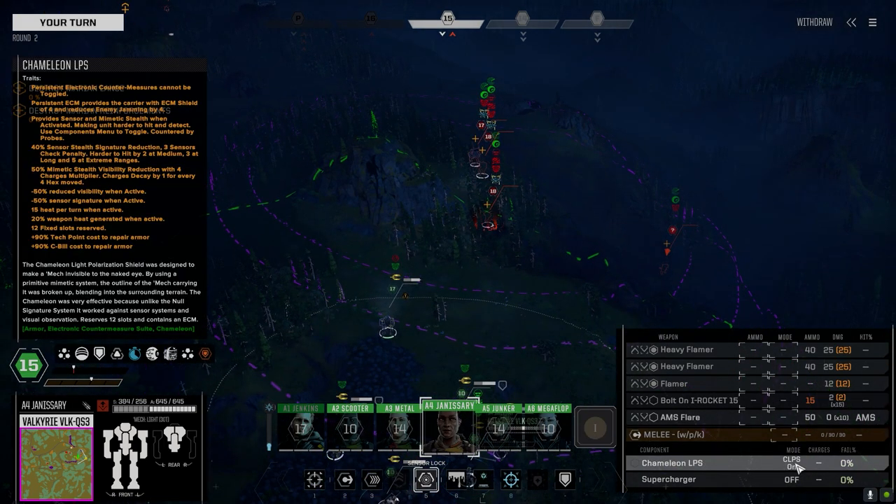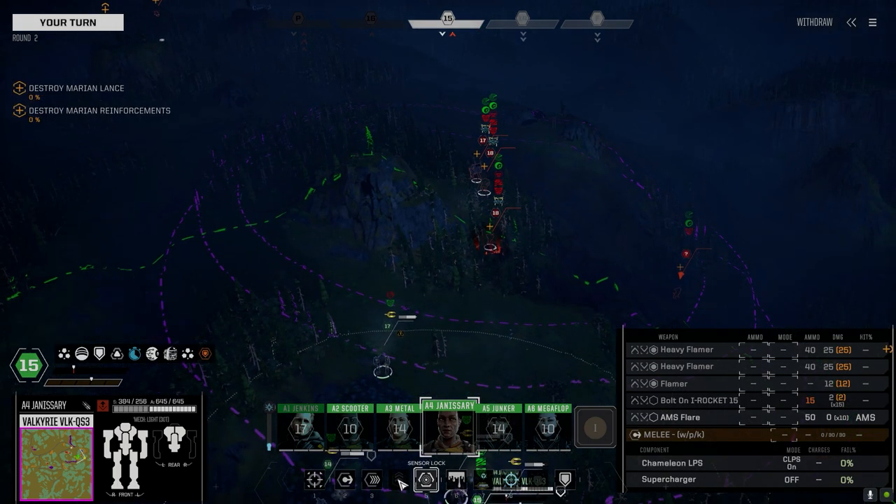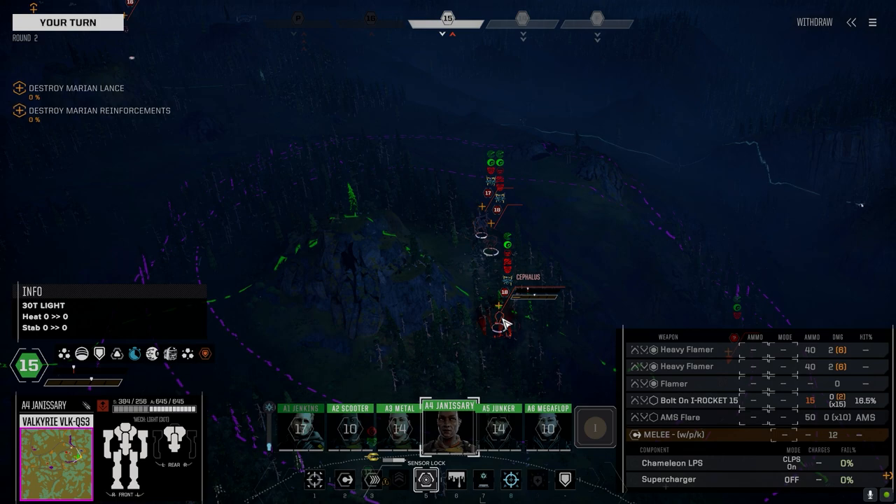Okay, so the Chameleon LPS is on by default — this is what I was missing in the last mission. This generates 15 heat when it's on. So if I want to be able to overheat the enemy, I've got to be completely aware of that.